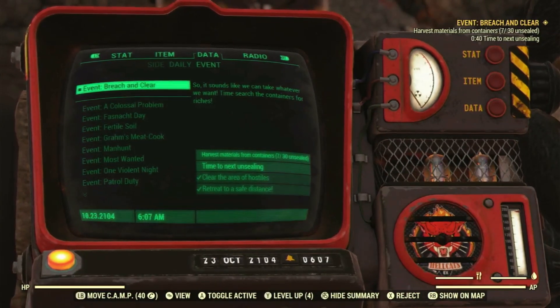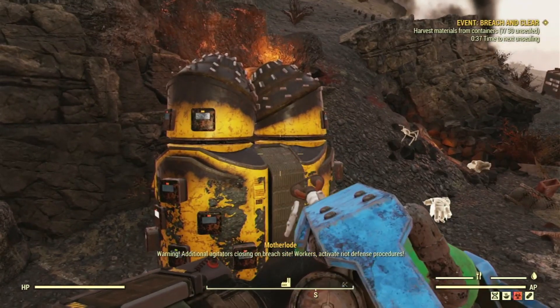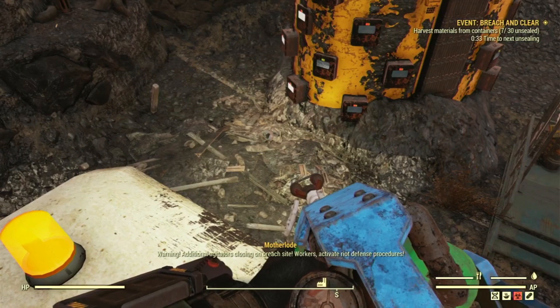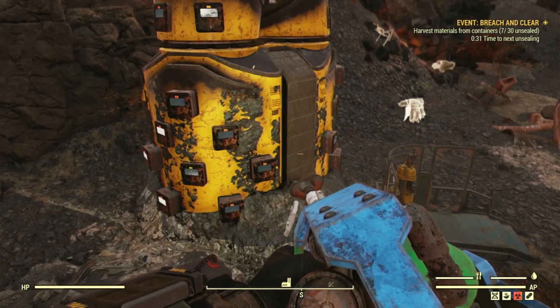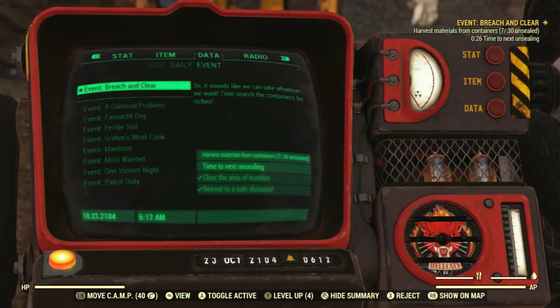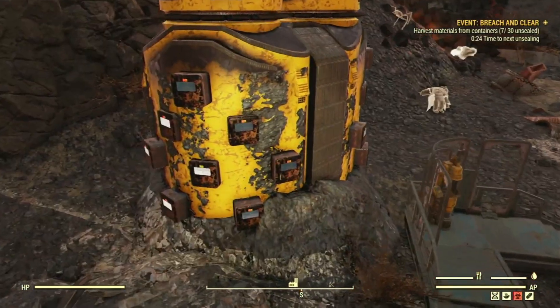It sounds like we can take whatever we want. Additional agitators closing on briefsite. Workers, activate riot defense procedures. Search the containers for riches. Okay.